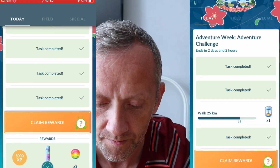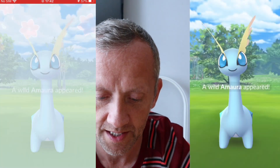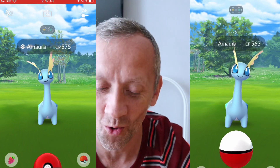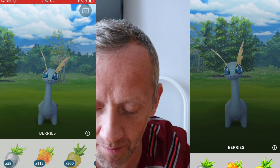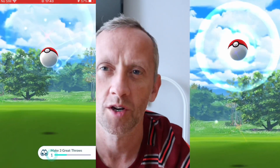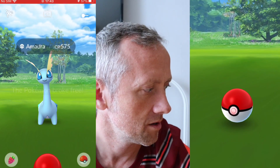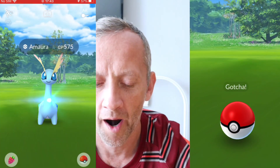Oh, here we go, and here's another one. What are we getting for this? I got one of them yesterday from the research — I didn't even know that they were there. They are awesome looking, so I want to get the better one, at 73. I used the silver pinap just to get more, because we need 50 for the evolve.